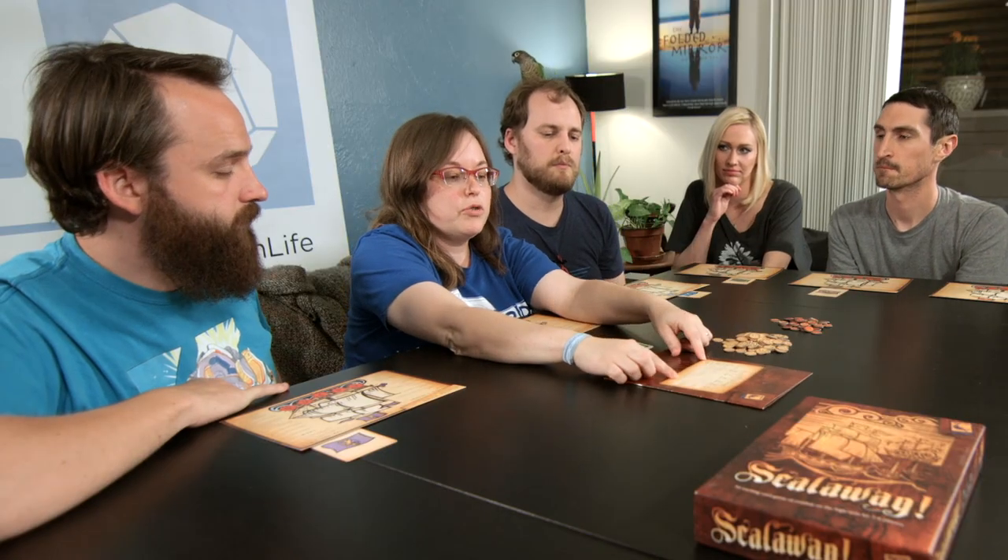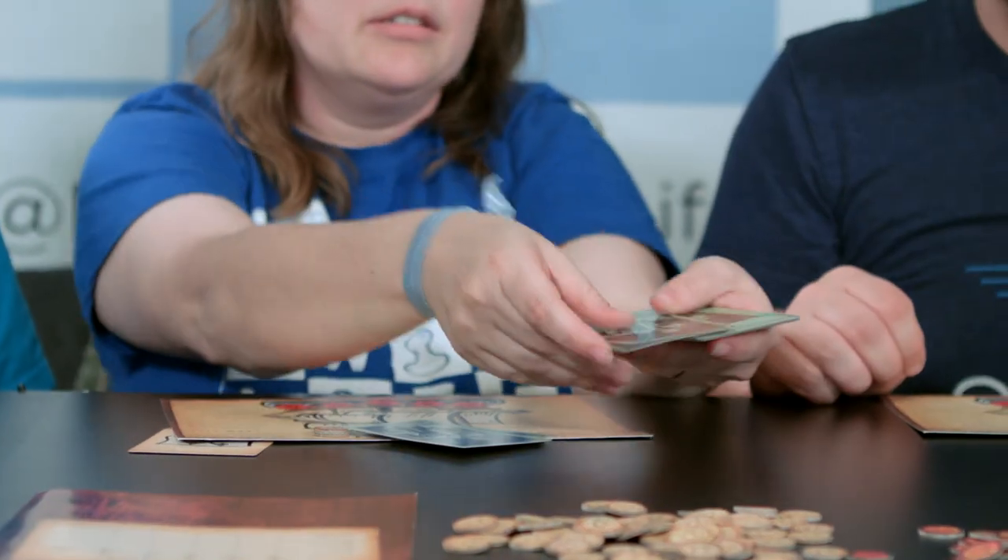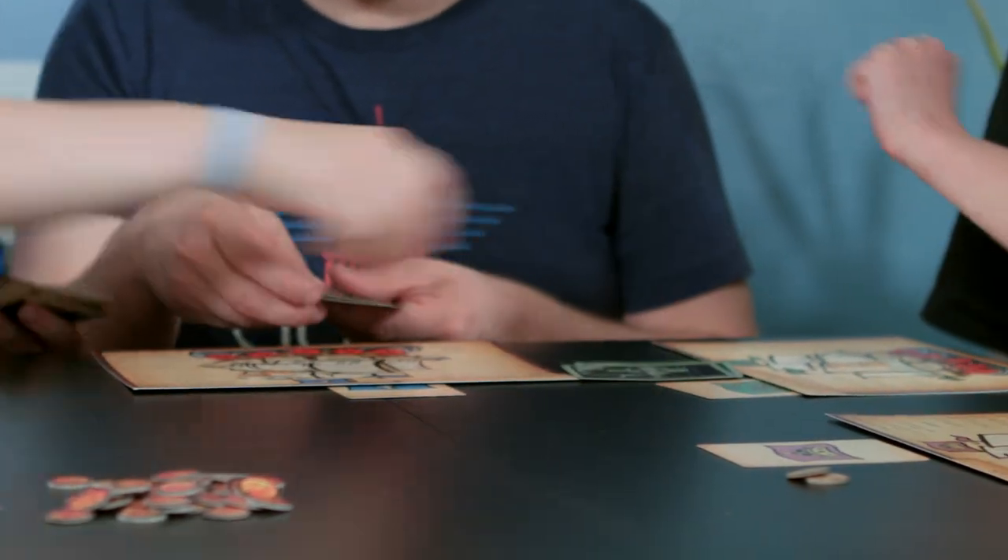Before we sat down, we chose which mat was going to be the starting player — which was this badass lion — and then we all drew cards to decide who got what mat. Chris is the starting player with the purple flag and golden lion. We've already taken out the crew members from the distribution chart for the six-player game, so they've already been shuffled in. Everyone starts with two compass points and three crew members.